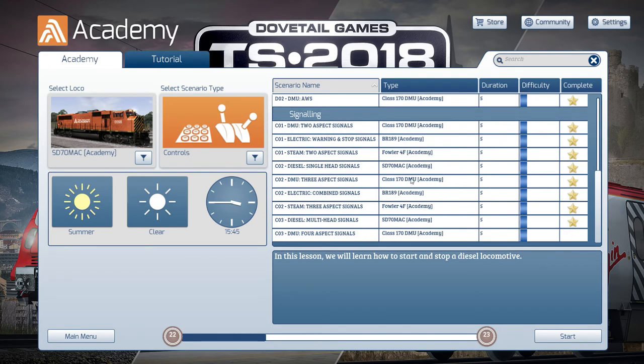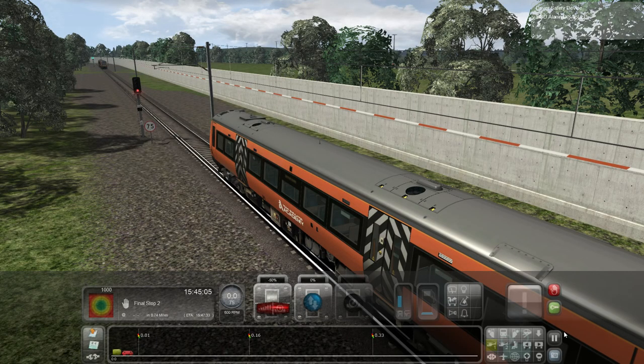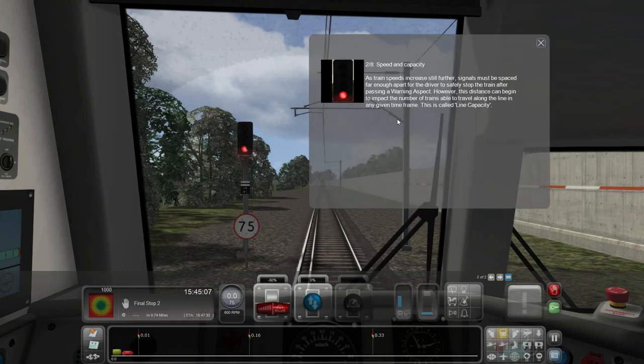Our training is almost complete — four-aspect signals, the final tutorial! It assumed that two and three-aspect signal lessons have already been completed, which they have. As train speeds increase further, signals must be spaced far enough apart for the driver to safely stop after passing a warning aspect. However, this distance can begin to impact the number of trains able to travel along the line — this is called line capacity. In order to increase line speed and capacity, a fourth light displaying yellow acts as an additional warning, the same as a single yellow indication.